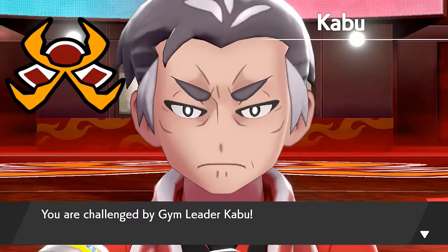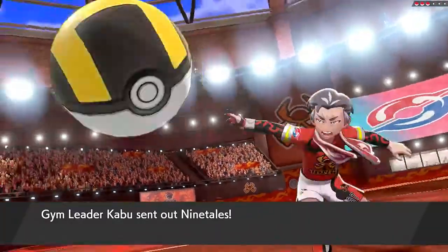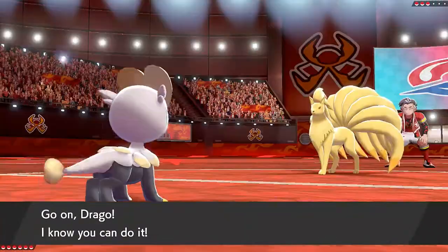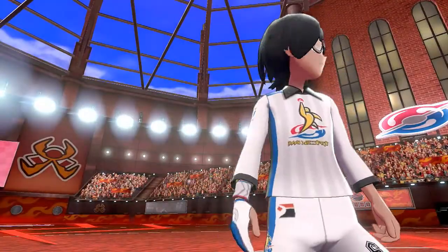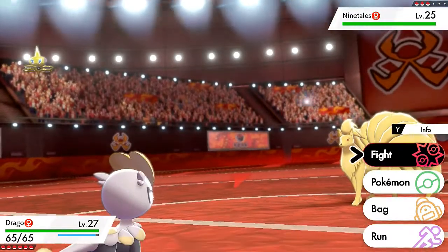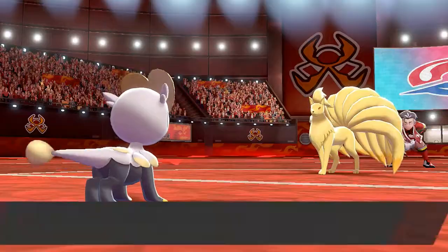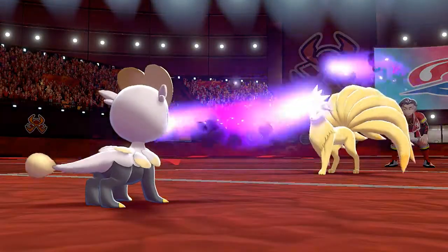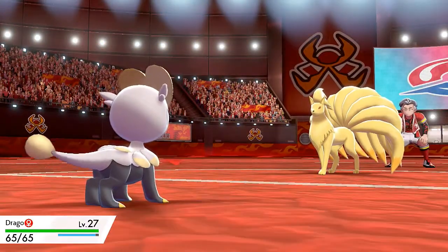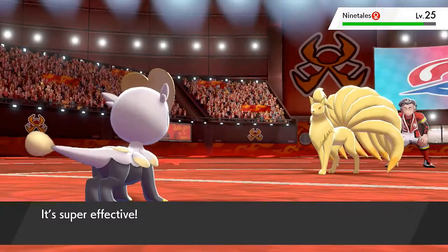The next battle against gym leader Kabu! He comes out with his Ninetales - holy crud. Let's get this Bulldoze attack going. He's coming out with Will-O-Wisp - of course we're going to be burnt. Bulldoze attack lowering his speed, but that doesn't do much. We're going to get hurt here. Let's try to lower his speed a bit more with another Bulldoze - getting healed thanks to the Shell Bell but getting burnt thanks to the Will-O-Wisp.